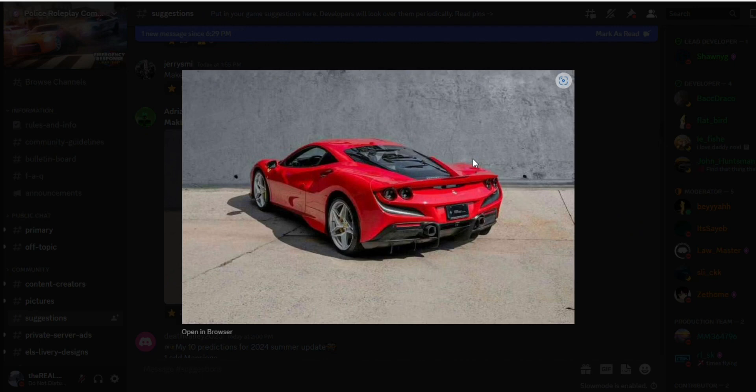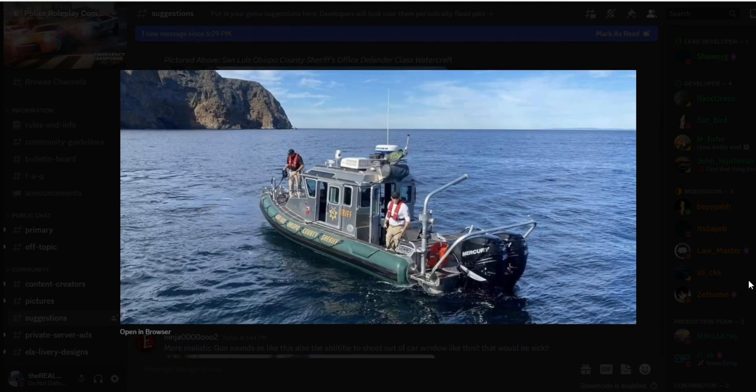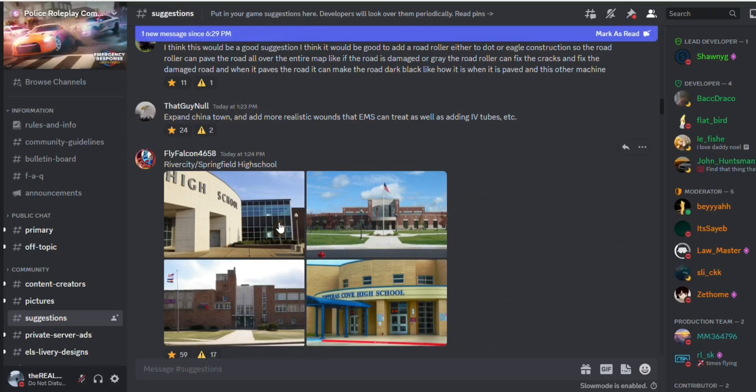We got this boat — it looks like a sheriff boat. I think they should maybe do a little bit of a map expansion. I know they confirmed they aren't going to, but maybe they can put these in the river and people can get boats and trailers to get boats into the river, and then the sheriffs can tell them to stop.